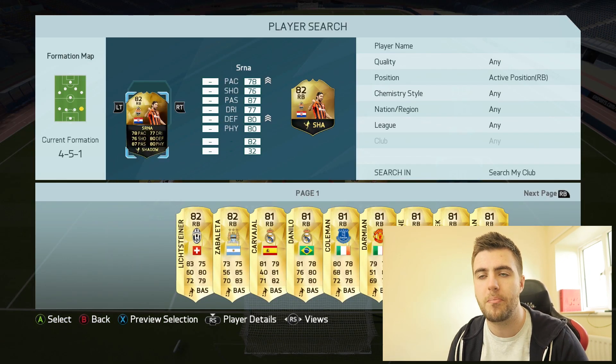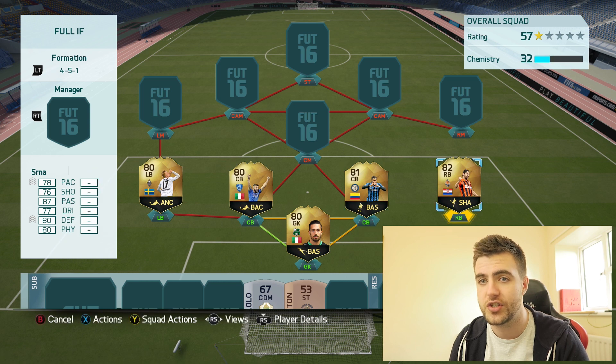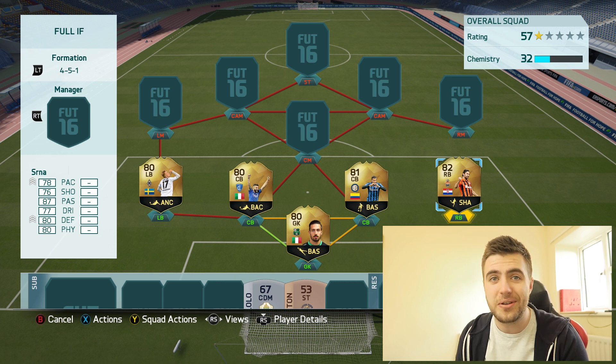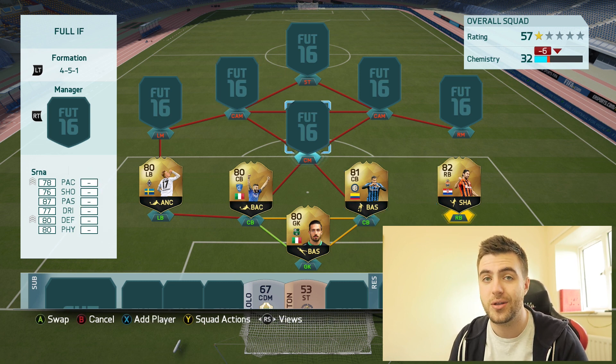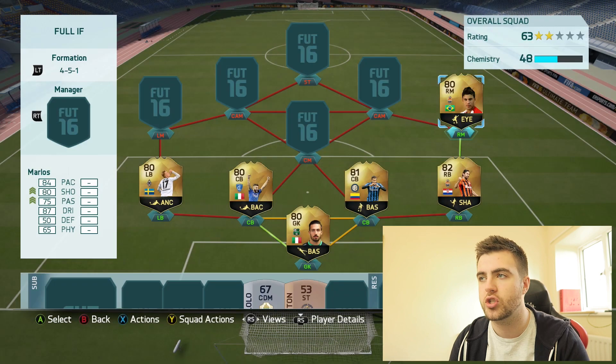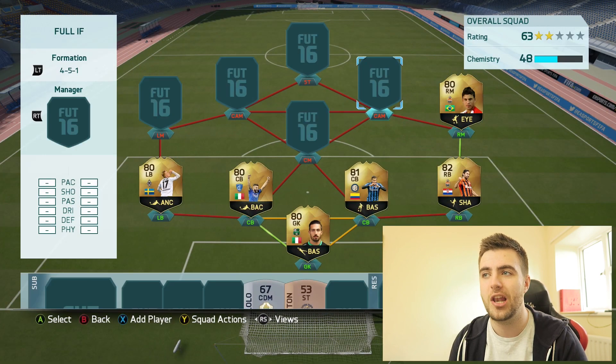At right back, I wanted to think outside the box. We have another incredibly well-rounded fullback — just like Wentz, he's got decent pace but not incredible, but his stats are insane. He's got some of the best free kicks on the game: 78 pace, 76 shot, 87 passing, 77 dribbling, 80 defending and 80 physical — his lowest stat is 76. Then we have Marlos at right mid — inform Marlos, a four-star skill, left-footed player who's been a FIFA beast for years.